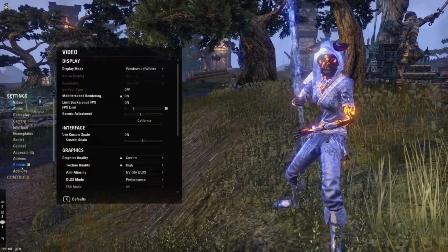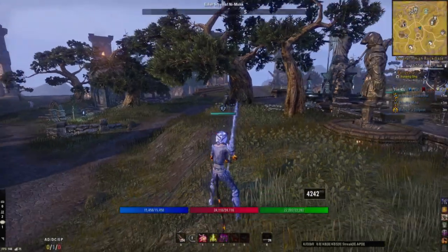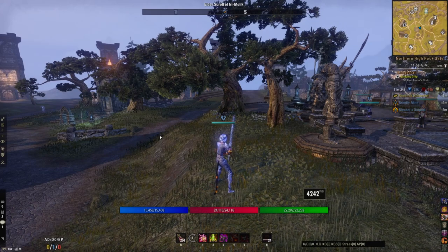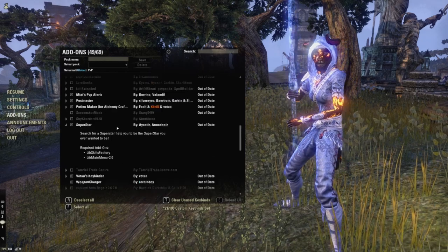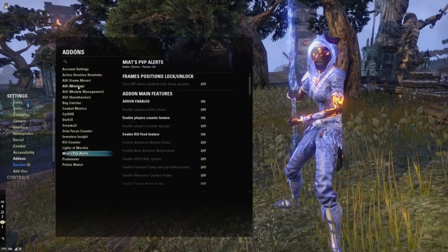Overall, add-ons really in PvP at least don't make a huge impact — they're mainly quality of life. I think the most important one is the spec bow one, which gives you an idea of how many light attacks you've done. But this is just my basic UI that I have — nothing crazy by any means. Let me look at the Advanced UI minimap settings.